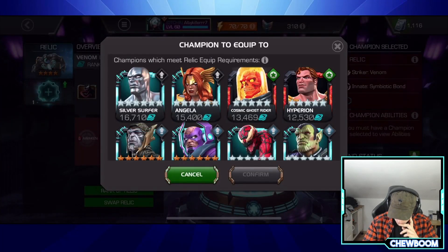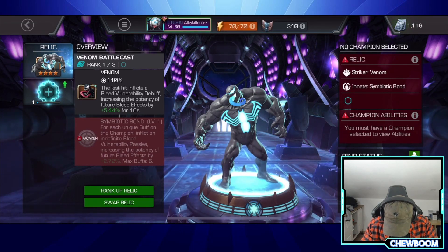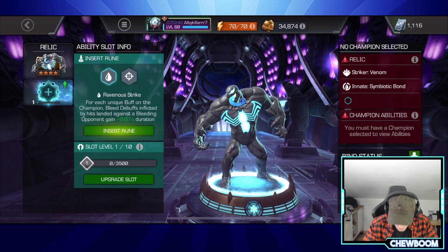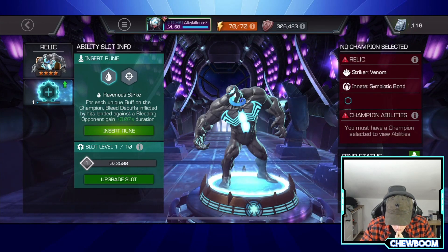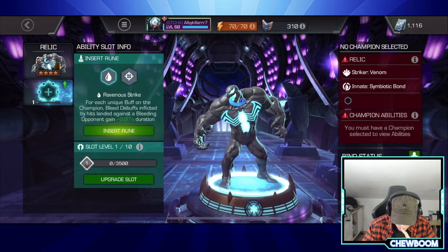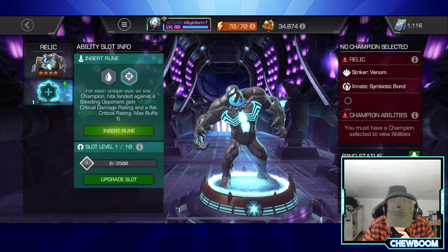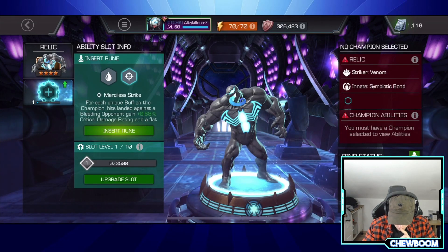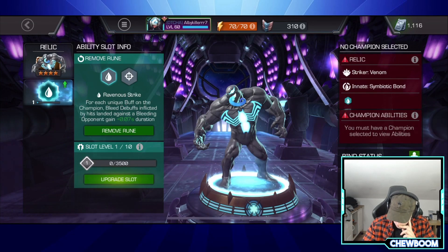Customize relic — select the champion. So what does it do? The last hit inflicts a bleed vulnerability debuff, increasing the potency of future bleed effects 5% for 16 seconds. There's also a rune: for each unique buff on the champion, bleed debuffs inflicted by hits landed against a bleeding opponent gain 0.07 duration. And for each unique buff on the champion, hits against the bleeding opponent increase critical damage and a flat critical rating. Max rank is six. And there's ability accuracy too. I'll go for the bleed — insert the bleed rune.